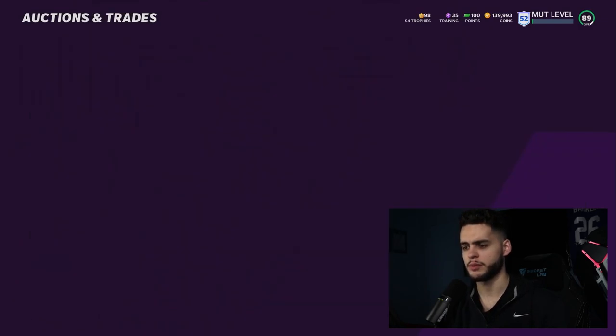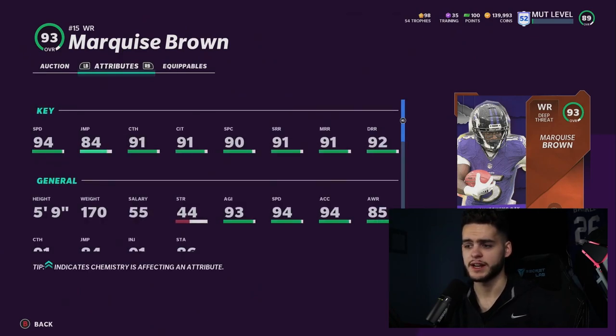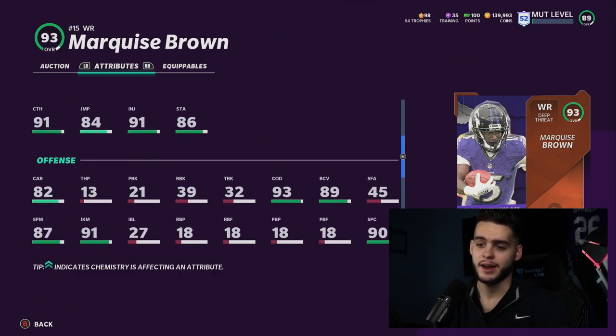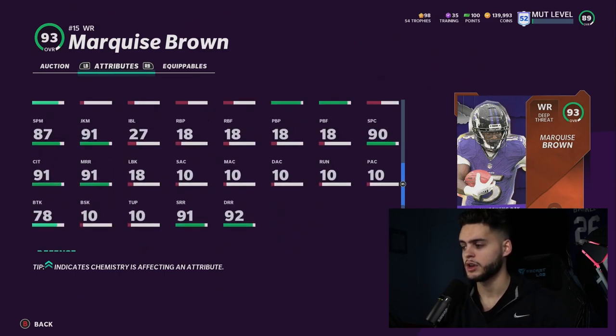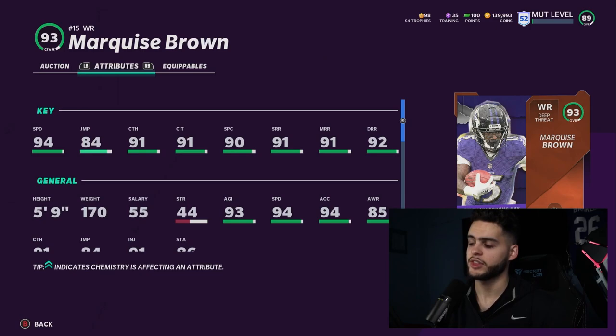Next we have Marquise Brown — I'm still a big fan of this Thanksgiving Marquise Brown, probably the best budget receiver in the game. At 93 overall he can get 94 speed, 91 route running, and 92 deep route running, hitting all threshold route running and catching thresholds. He'll be above 90 on everything plus 94 speed for below 150k. He also has a 91 juke move and 87 spin move — this card is a beast, you can run just about any route in the game.